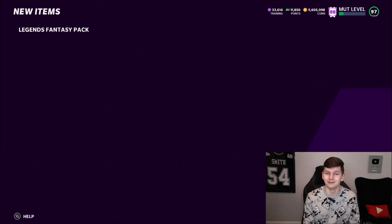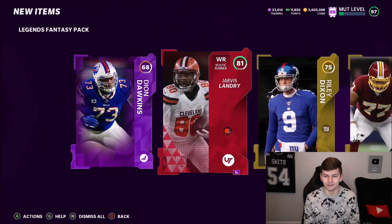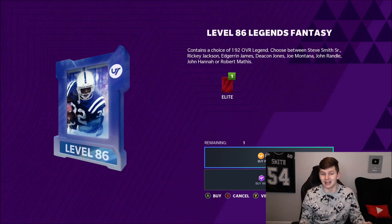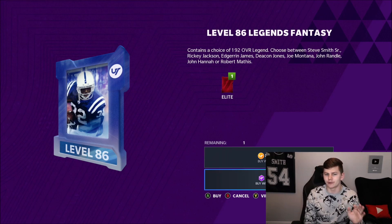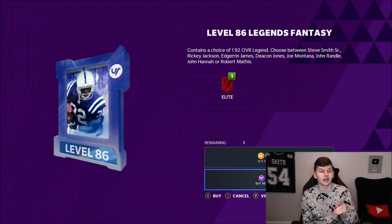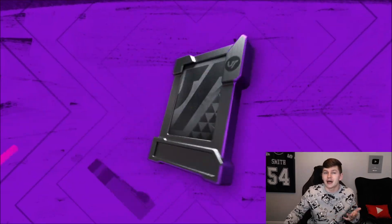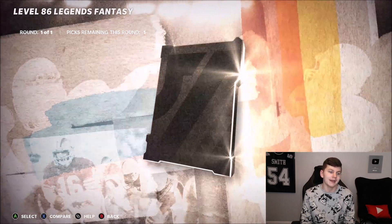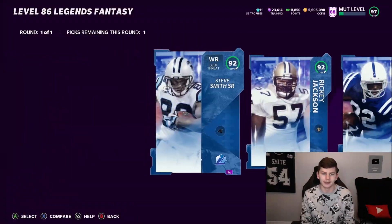The level 86 Legends Fantasy Pack — as of right now it's not worth doing with coins because the most expensive option is Steve Smith at around 75k, and the pack costs 85,000 coins. But with training points, which you can get for four to five per, it's roughly 40,000 to 50,000 coins depending on how cheap you can get them, so it is worth doing with training. We're going to take Steve Smith.